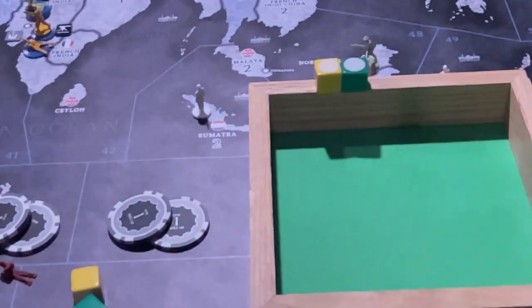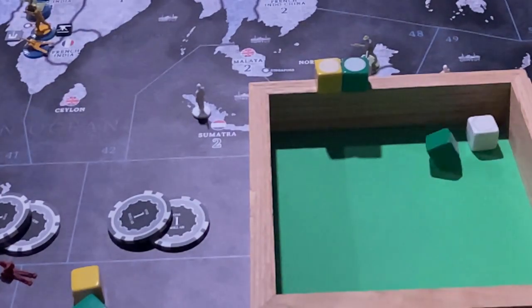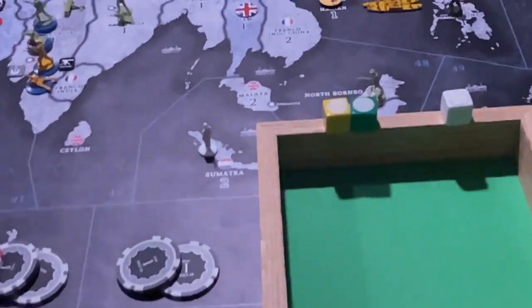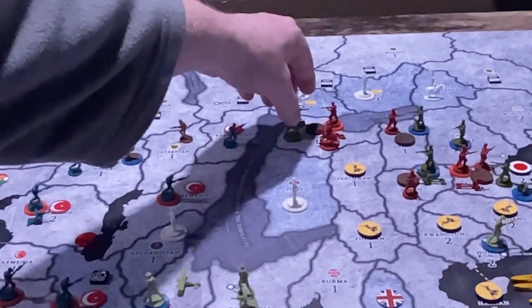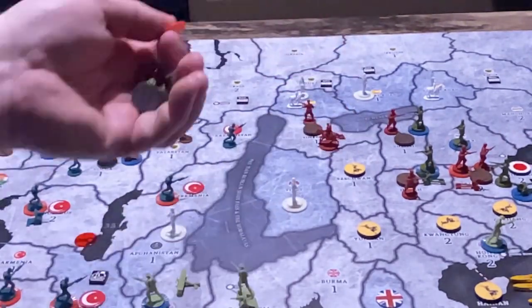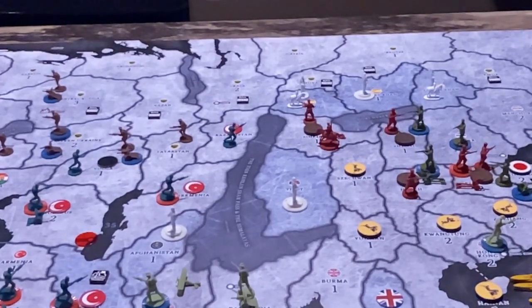In terms of what's on defense, there's an infantry and a cavalry — so that's a three and a one. They got a hit with the one. So in that battle, these guys are gone and one infantry is gone, but the Empire does take the territory.